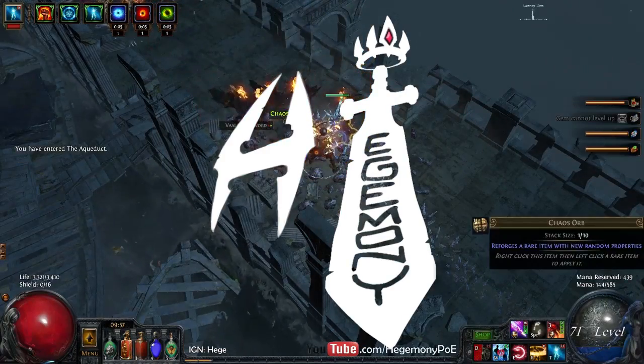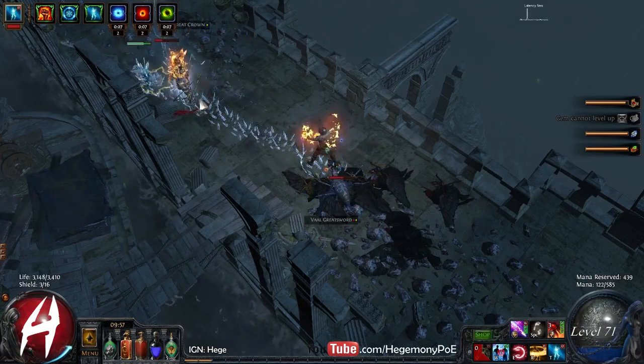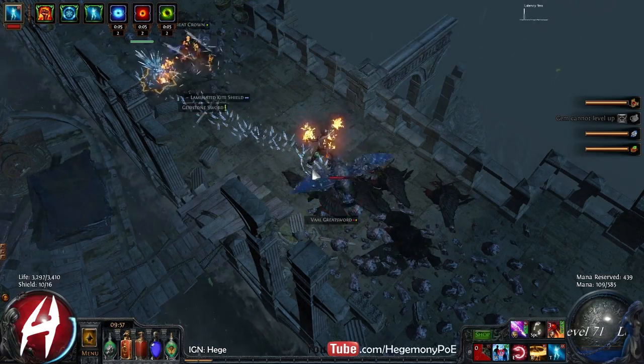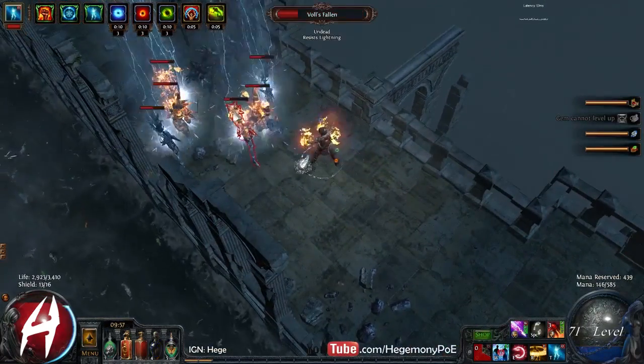What's going on exiles? I have another update for you guys. This is day two of the lightning arrow ranger. Not much has happened on the tree. Last time you saw me I was level 56 — we are now 71.